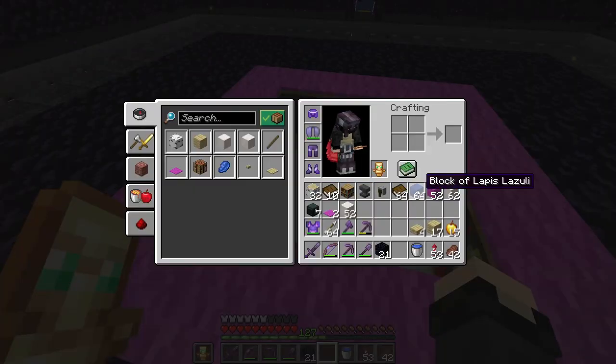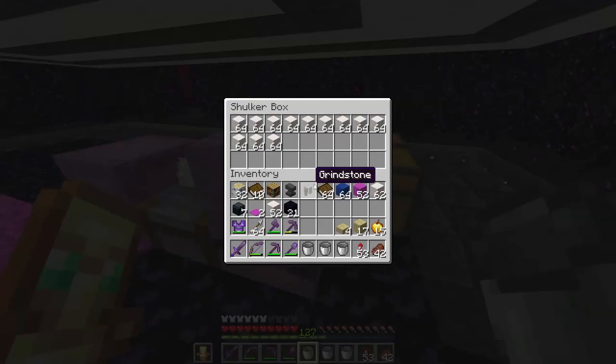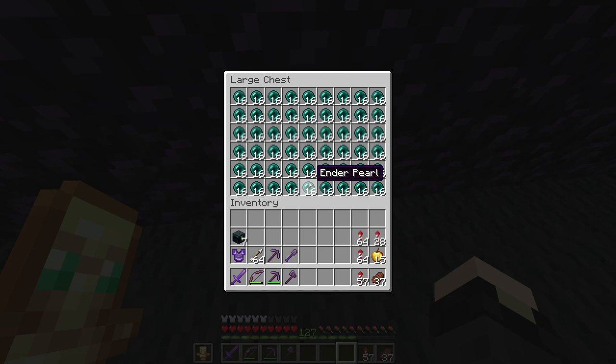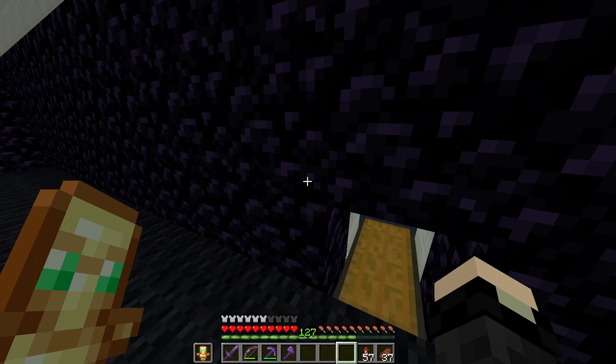The last thing I'm thinking of adding is a way to dispose of all these ender pearls, because it's too much for just one chest. I've got to throw them off — maybe into the void. How do I do that?